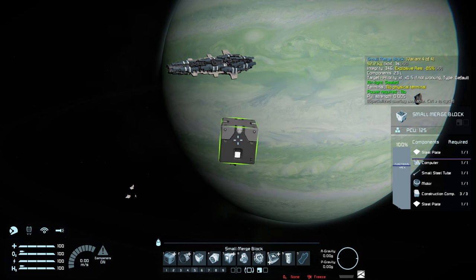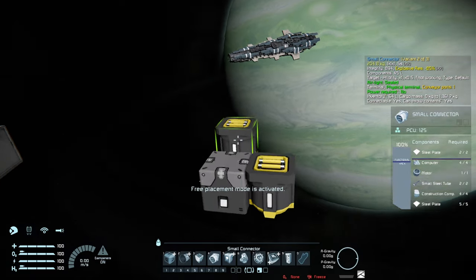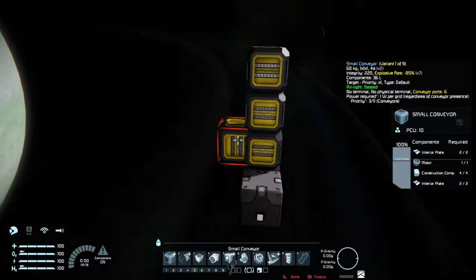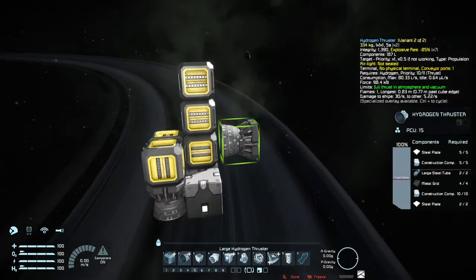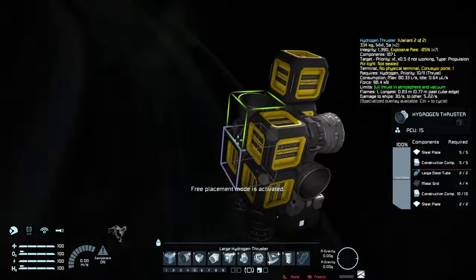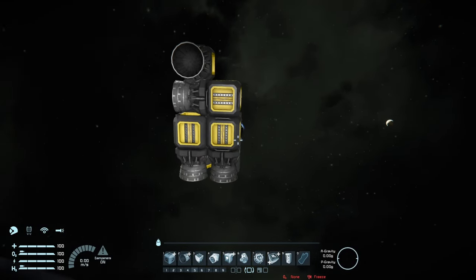First, of course, you need a merge block to print it and then release it later, a connector for refueling, and then a bunch of thrusters on all sides — except backwards of course, since you want it to crash after all. So I'm just going to add two forwards here and then a bunch of thrusters on all sides. It took me a while to get it this compact, but you can mess around with this a little bit.